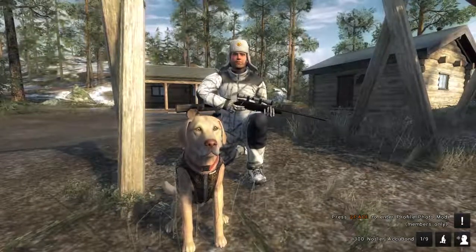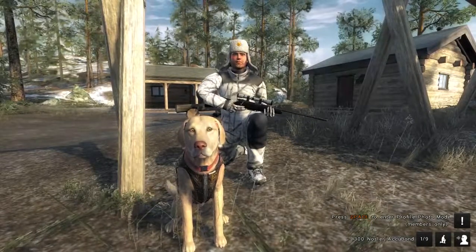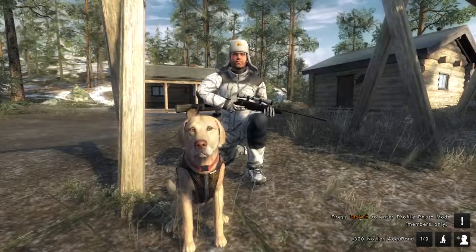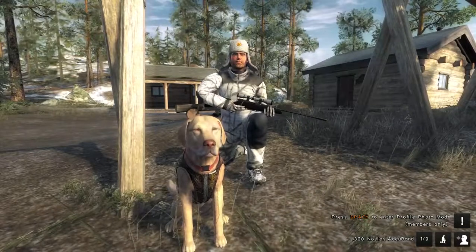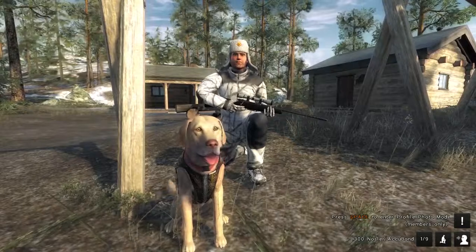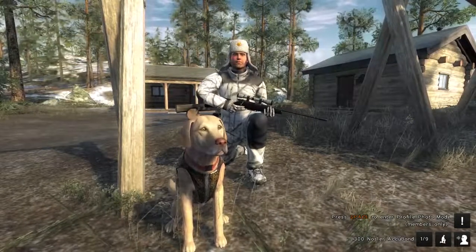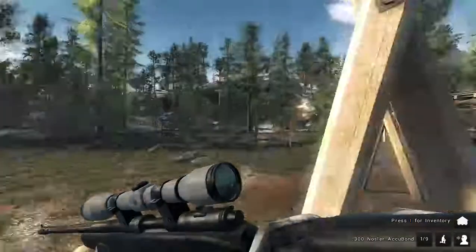What I wanted to show you first was the lodges. As you can see in the background there are two lodges where you can taxidermize your kills, your animals, and put them on display inside the lodges. So we're going to go in and check out my lodge.